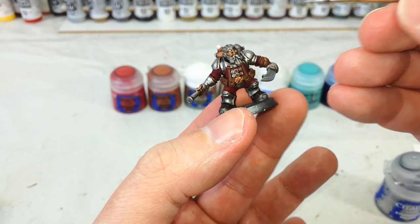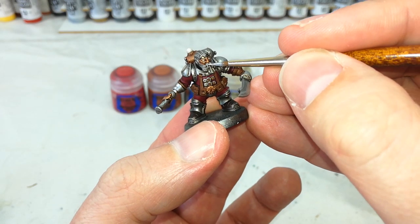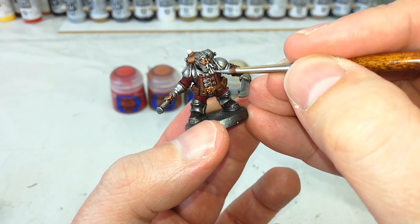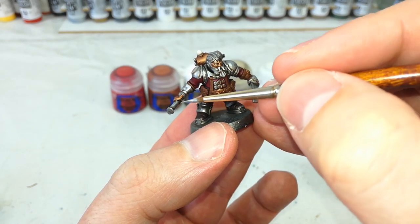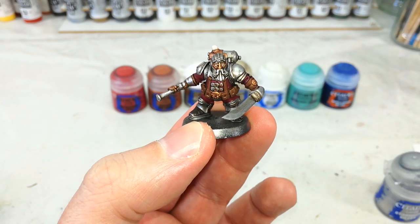I'm now going to go on to Stormhost Silver, and there's really only a couple of places I'm going to use this — where I want that silver to really shine. So, his beard plate — I love this concept — the beard plate will make that shine. And we'll just do a little around the back of his weapon just to set him off and make those bits look a little bit more impressive.